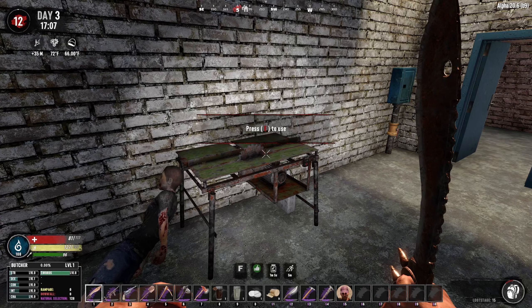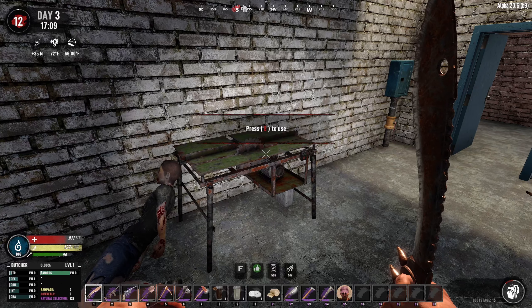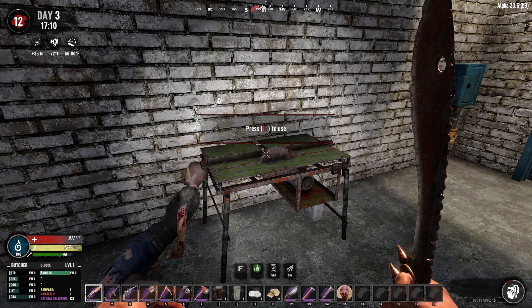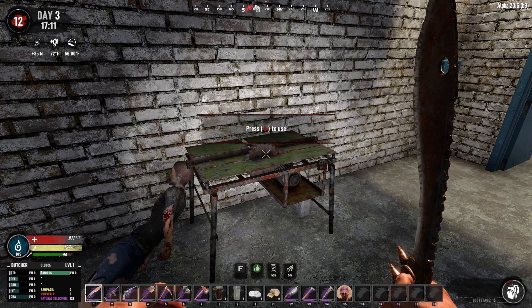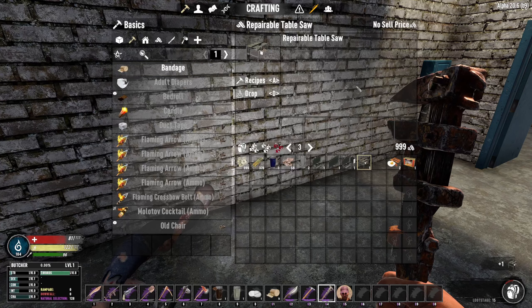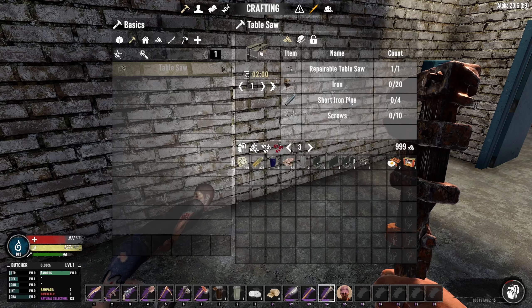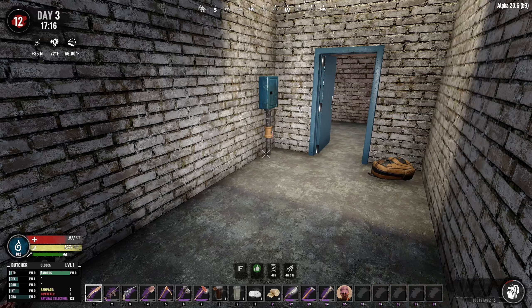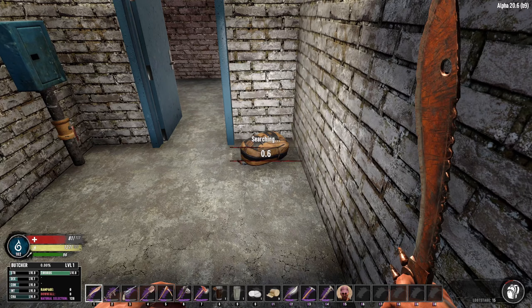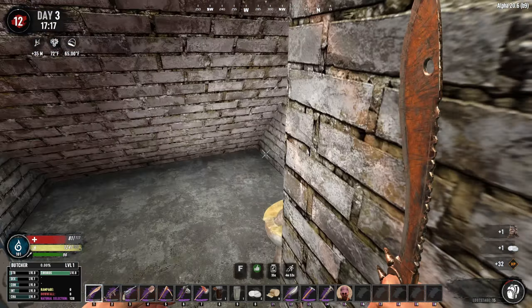Concentrate, grasshopper. This is interesting - we've got a table saw. I think we can make these anyway now because we've got the schematic from a mission, but to make it we need a blade. We don't have a blade, but if we wrench this thing, then we can actually repair it with iron, pipe, and screws. Then we'll have a table saw we can take home and use, so we'll do that when we get back.